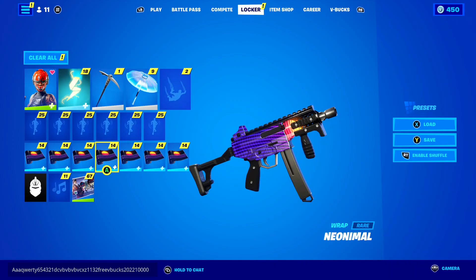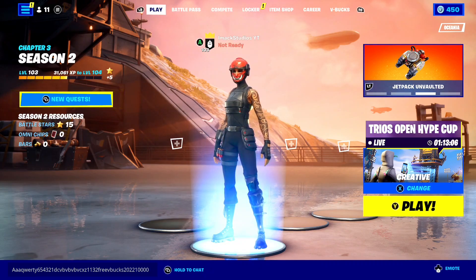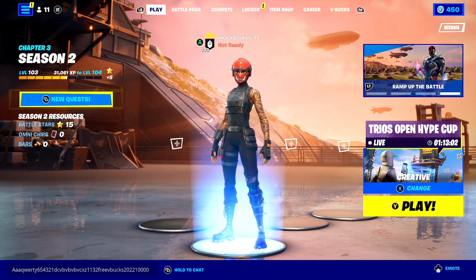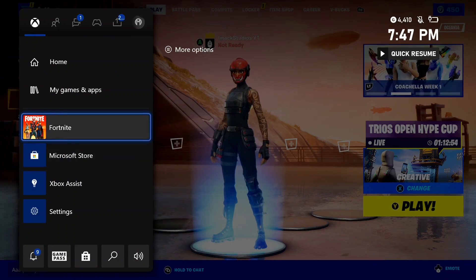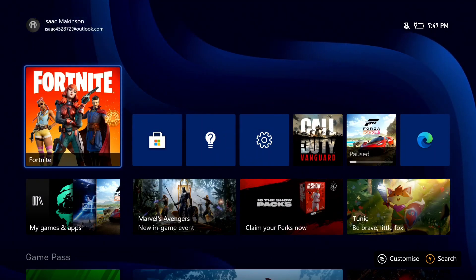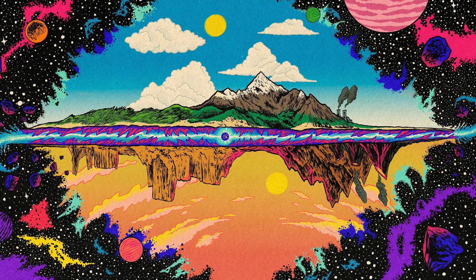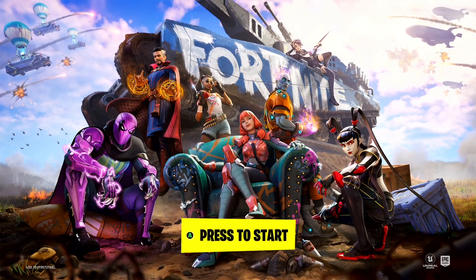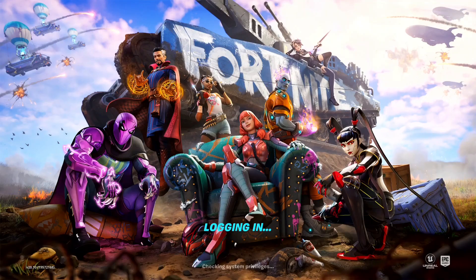Apparently what you need to do next is exit Fortnite on whatever console or platform you're on. For me I'm on the Xbox, but it doesn't matter if you're on mobile, Xbox, PC, Switch, or PlayStation — just exit Fortnite on your device, press quit, and then wait ten seconds. [counts to 10] Once you wait ten seconds, reload Fortnite, and apparently once you get back in it's going to give you the amount of free V-Bucks you requested. Of course, as you know, this is basically going to be fake — there's no way this actually works.